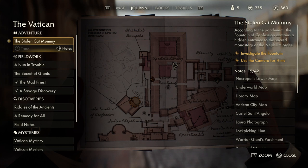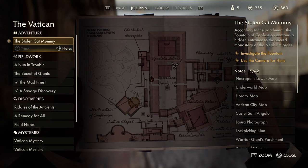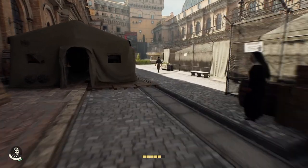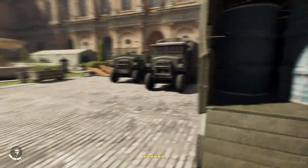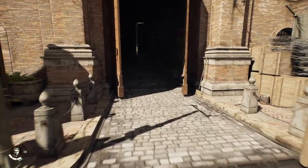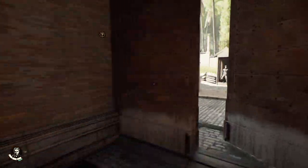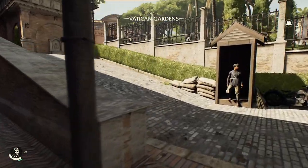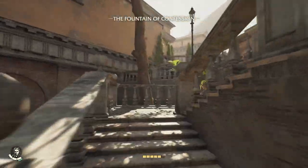Let's head over to the Fountain of Confession to find the hidden entrance to the sacred monastery of the Nephilim Order. Okay, that is a freaking tongue twister. Secret entrance to the monastery of the Nephilim Order — God, that's tough. I already stutter enough as it is. Where is the Fountain of Confession? Oh, it's right here — okay, it's not as far as I thought it would be.